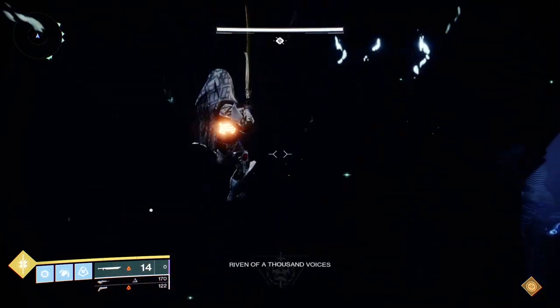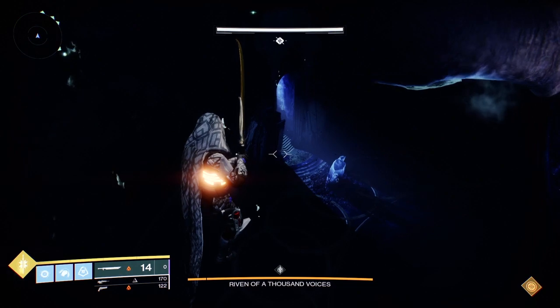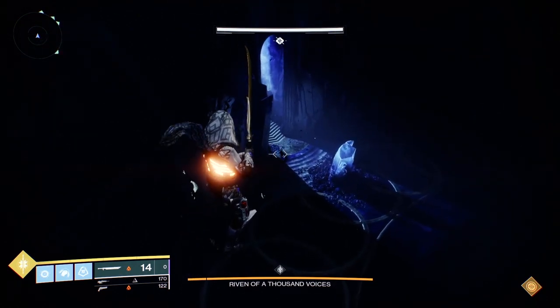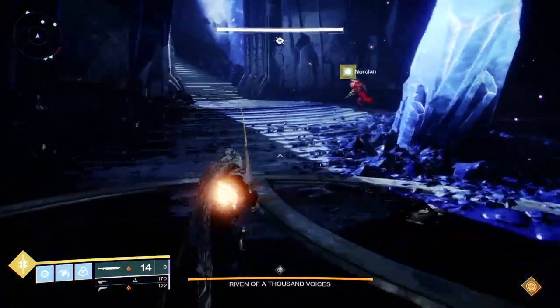The encounter itself is split into two rooms — one's a yellow room and one's a blue room. What I do first is go into the blue room just for consistency's sake. You don't have to do that, but if you're going to follow the steps in this video, it probably makes sense.